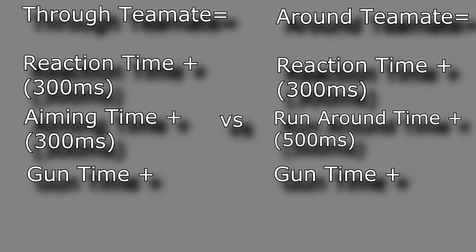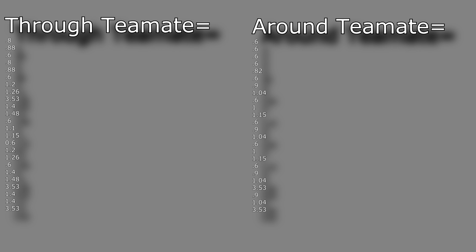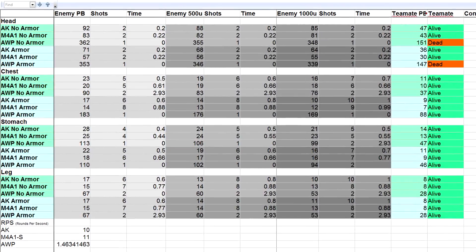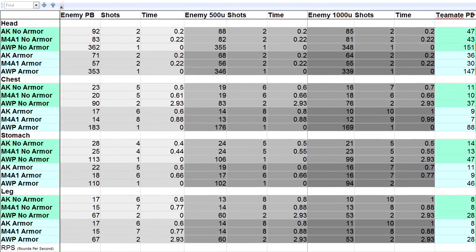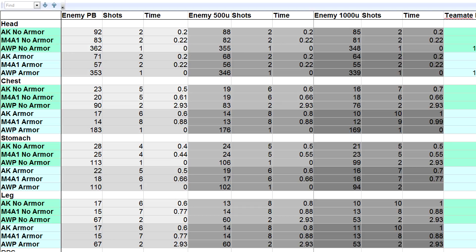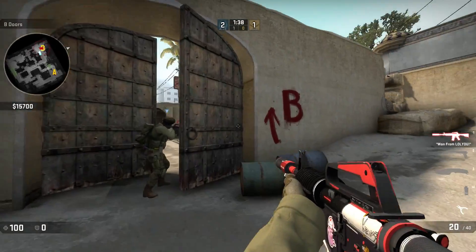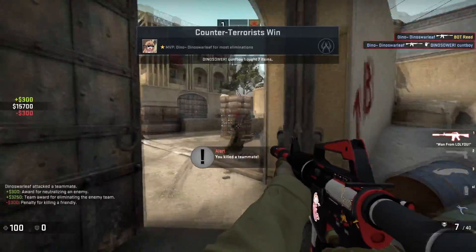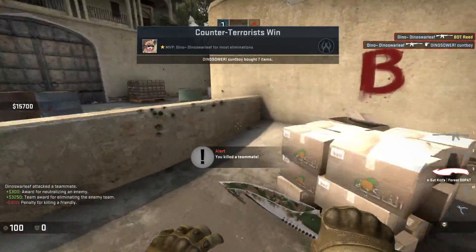Taking these numbers, which are close to the average player, when is it worth it to shoot through? To my dismay, there is no time where it's faster for the average player to shoot through their teammate. An AWP to the stomach, chest, and head tie because they're only one shot, but that's all there really is for competition. If your reaction time is faster, then at some point it may be faster to shoot through, but even then, since they're so close, it would still be better to move.